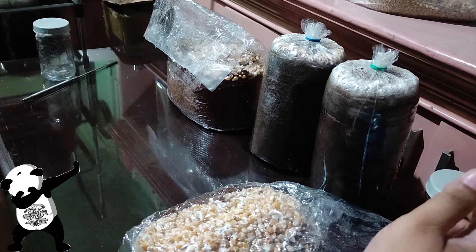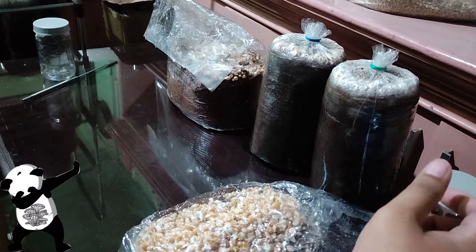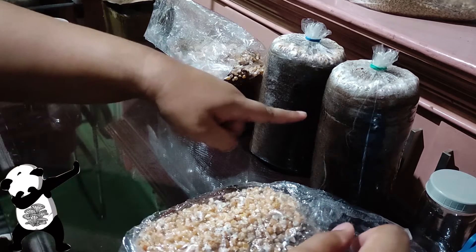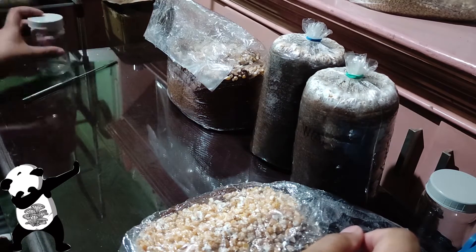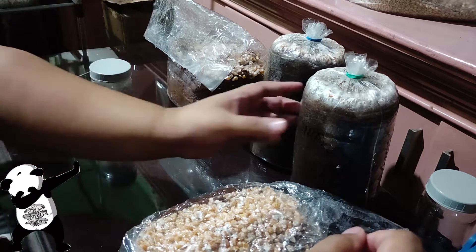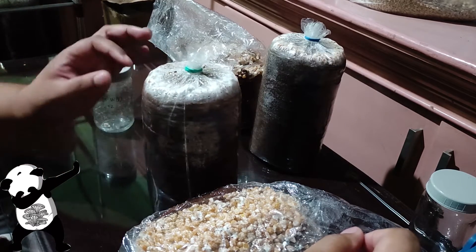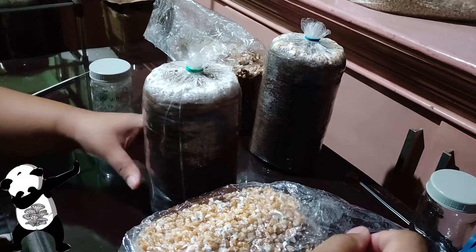That's how fast you can actually inoculate. On bags like this one, when I'm using crack corn, I can probably inoculate 10 to 12 bags of this, because these are just top spawning — just on the sides, and that's it.